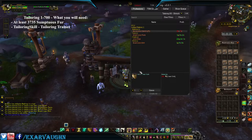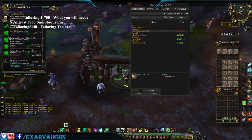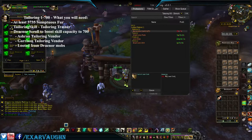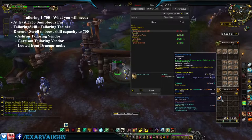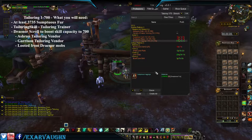The next thing you're going to need is to talk to the vendor here and purchase yourself a Draenor Tailoring scroll, which will boost your skill capacity up to 700. Learn that one. You can get it here in Ashran, from your garrison vendor, or you can loot it from Draenor mobs. Since this is Ashran and everything's here, I recommend coming here for this stuff.